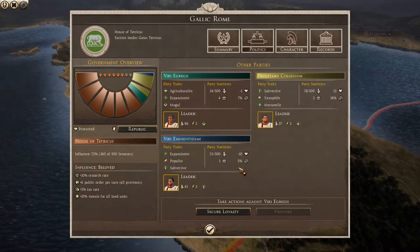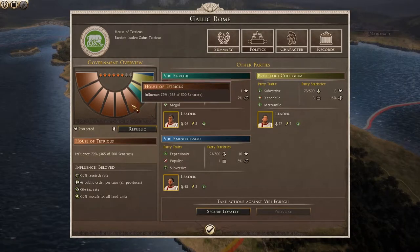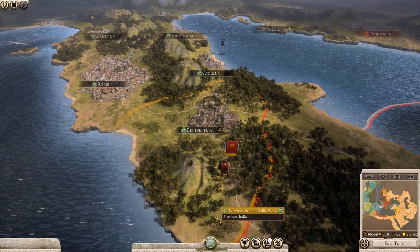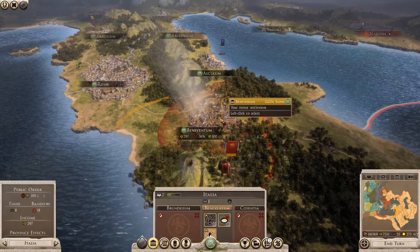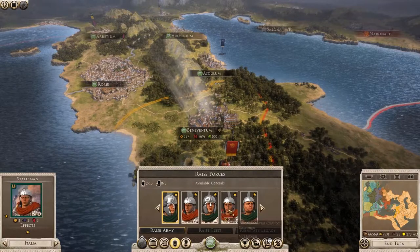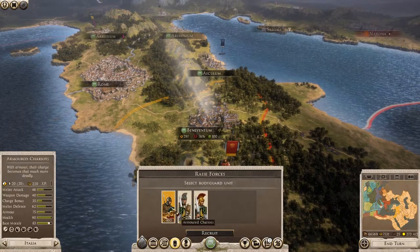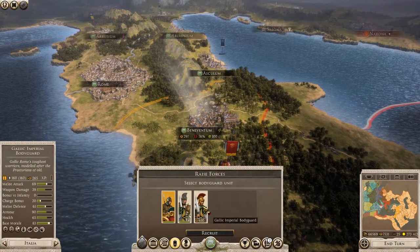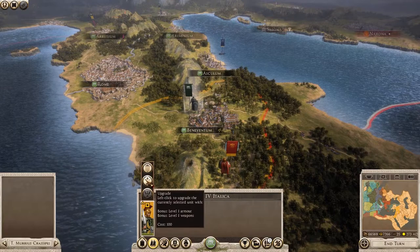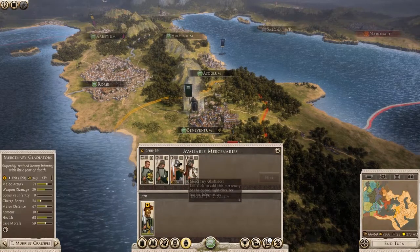Opening the faction window, we can see the Egregia leader is currently serving as a statesman. We can also briefly mention that a new political party has formed in the Patricii's vacancy - though I'm not going to embarrass everyone by attempting to pronounce their name. Because this character is currently sat vacant, we can call him into service by raising a new force. Each candidate will be tied to certain political parties, but let's go for the head honcho, Tiberius Murius Crassippus - great name. There are a couple of options for his bodyguard unit, but I'm going to grab the Gallic Imperial Bodyguards as he's going to be defending the streets of our settlement.